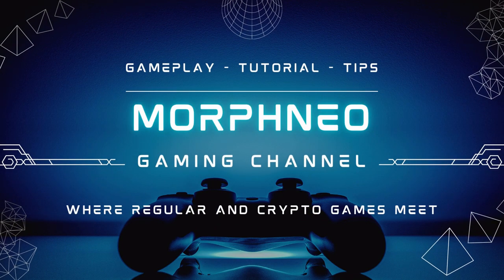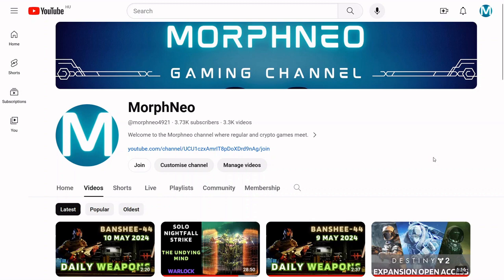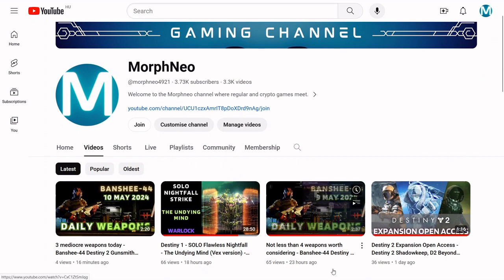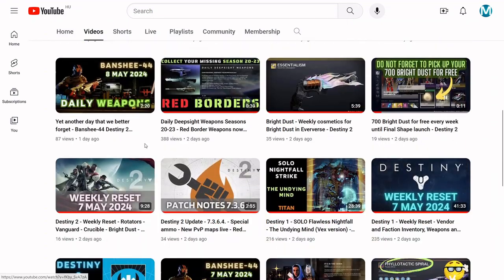Hello fellow Guardians. Welcome to the Morph Neo channel where regular and crypto games meet. In today's video I am going to summarize the new This Week in Destiny article Bungie dropped on May 9th. I would recommend watching my two videos from last week — one is about Destiny 2 expansion open access and the other is a summary of patch note 7.3.6.4. Let's dive in.